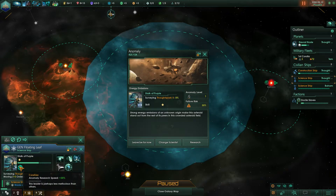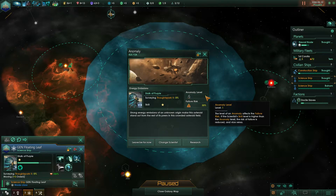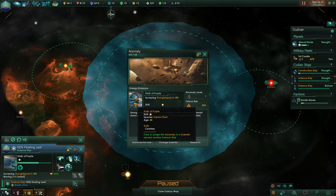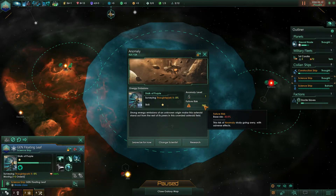Then there is 'careful,' which is kind of the counterpart — it reduces failure risk by another 10%. Failure risk is the risk that nothing happens or something bad happens to your scientist and the anomaly is gone. The higher the anomaly level, the more difficult it is — they go up to level five, same as scientist skill level. If the anomaly level is two or more above your skill level, you get extra failure risk and it becomes nearly impossible to research.